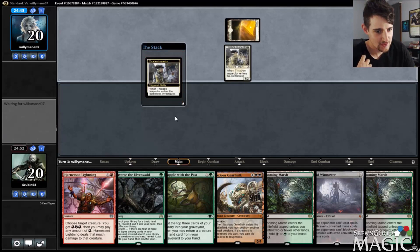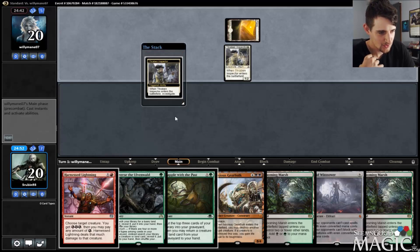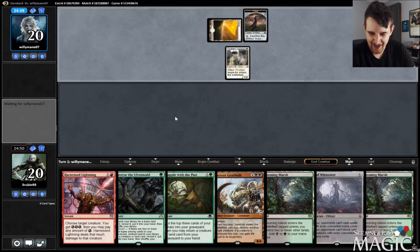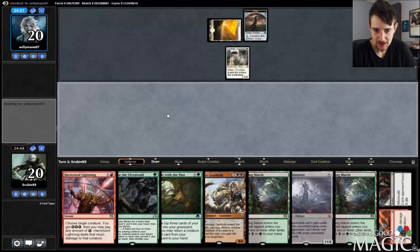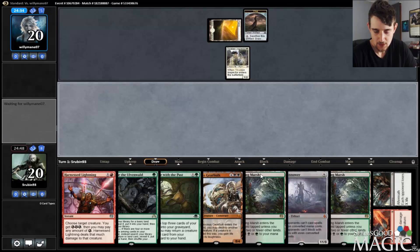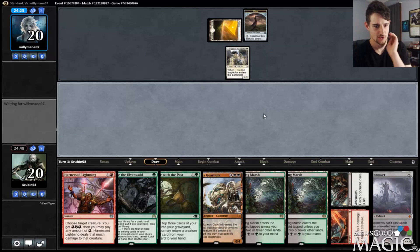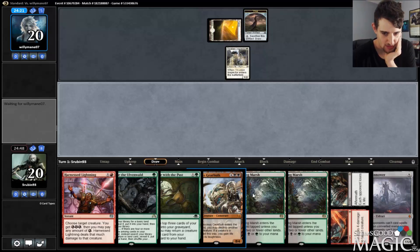We're going to see what we're playing against. We're not dead to white weenie but we're certainly not super alive either. Game one had three Radiant Flames, which really makes up for it in game two though. So we're just going to Blooming Marsh, Traverse for a mountain. That's kind of the plan. If we have enough removal spells and Noxious Gearhulks we're going to be in good shape. We have the double green or double black for Noxious and we have double green.